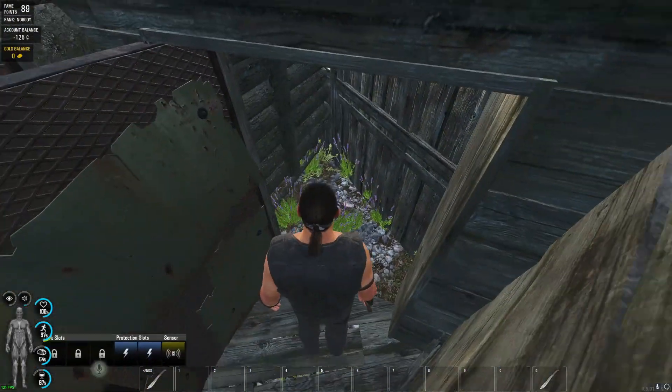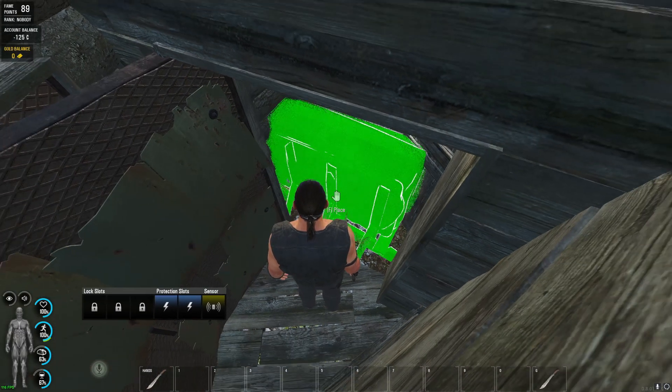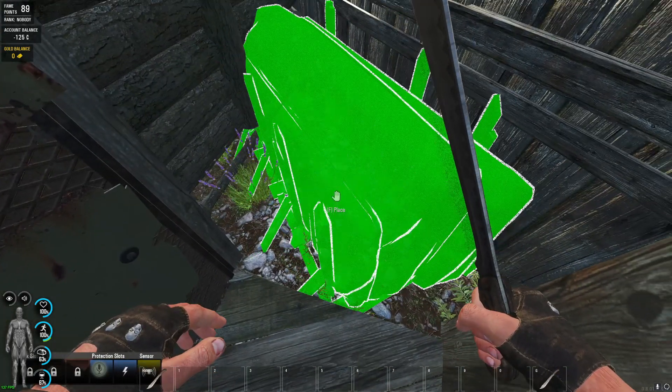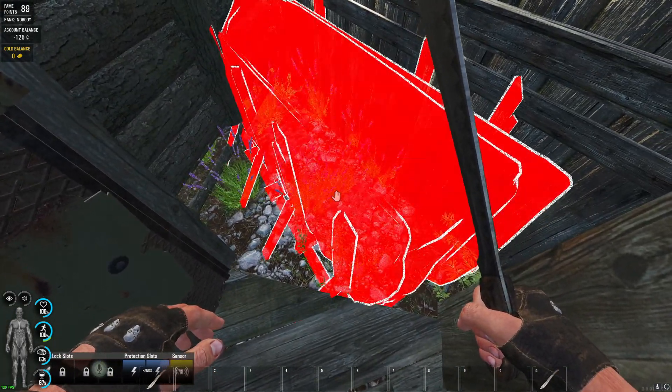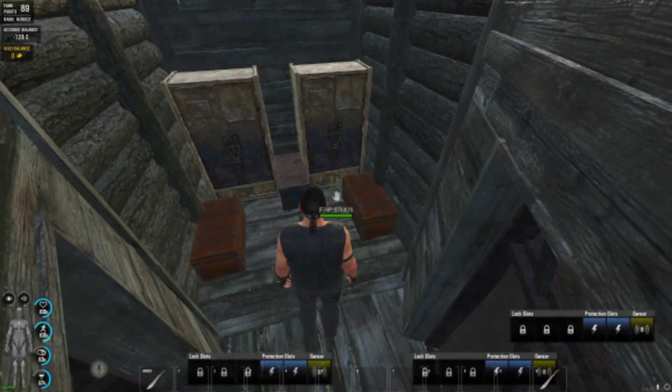Here's another little tip: build a wood store in the free gap by the second entrance door. There you can always store enough material to build your roof to open the rooms quickly. Also place a few objects in the room where the roof will be placed later and fill them with materials.